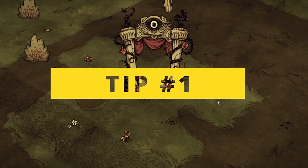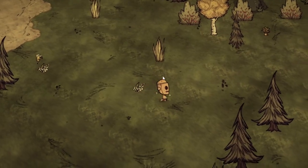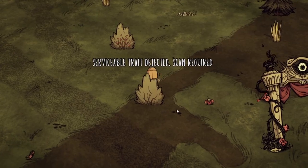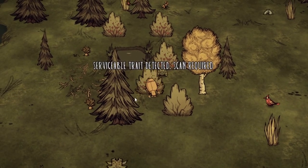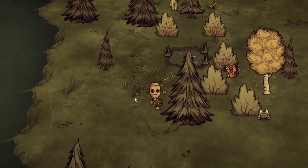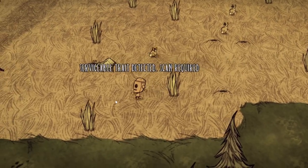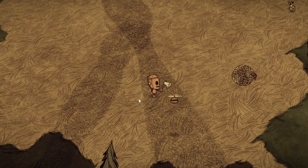Tip number one: gather as much food as you can in the beginning. When you first start a game of Don't Starve Together, you'll need to gather as much food as you can to keep yourself fed and healthy. This means collecting berries, carrots, and other fruits and vegetables that you'll find in the world. You can also hunt for small animals like rabbits and birds, but be careful not to overdo it or you'll end up starving.